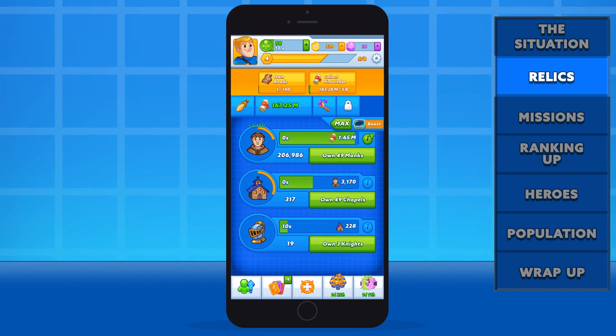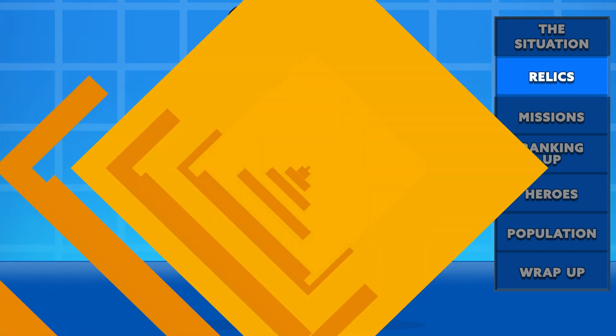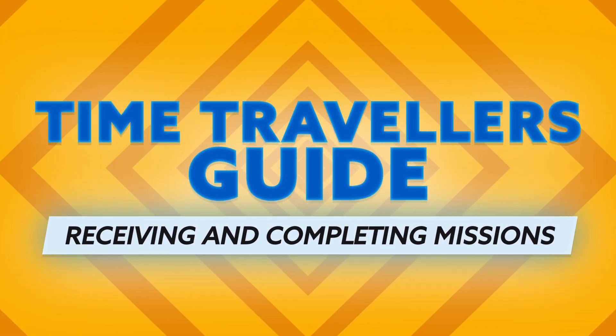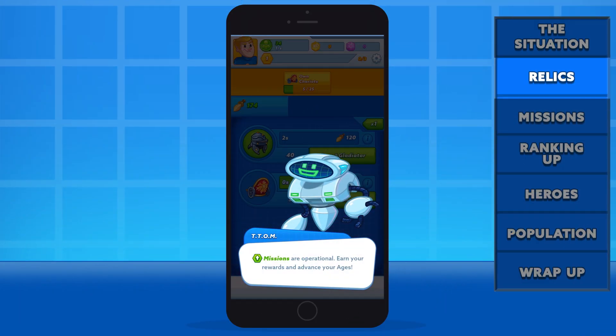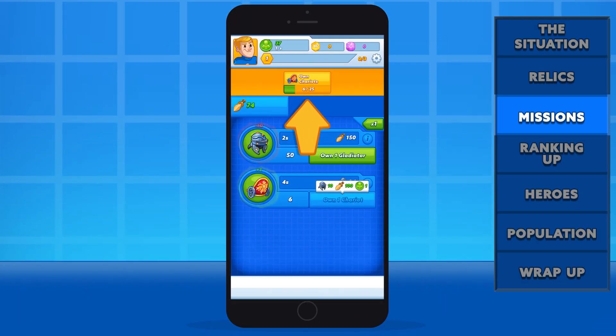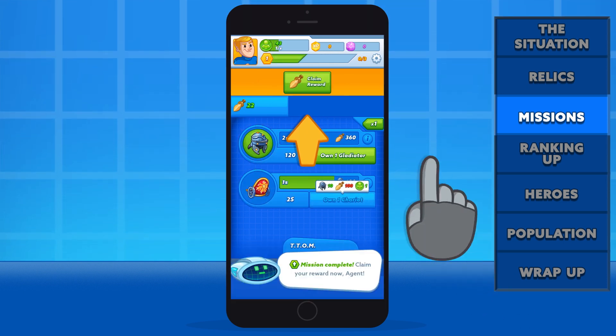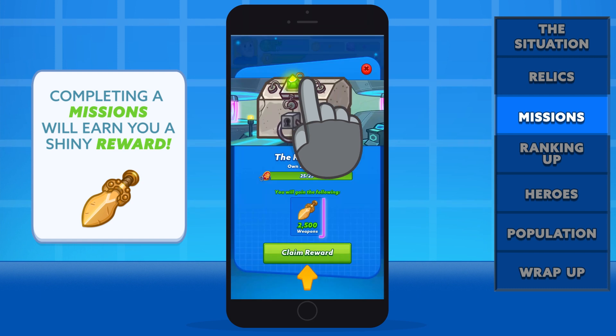There's a lot more to keep track of, and HQ will help you know what your priorities should be when you're out there in the field. To help you know where to focus your efforts, HQ will provide you with various missions to complete. For this mission, HQ needs you to own 25 chariots. Once you have successfully completed the mission, you will be given a reward. Tap on it to see what you've earned.